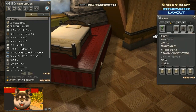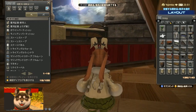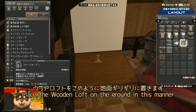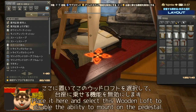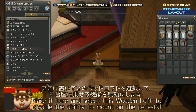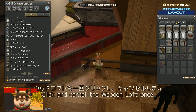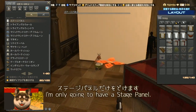On this side I place a Triangle Wall and Triangle Window. Then I place a Wood Loft right at ground level, flush against the Stage Panel, select it, and turn off the 'place on pedestal' function. I click the Wood Loft once, cancel, and then remove just the Stage Panel.